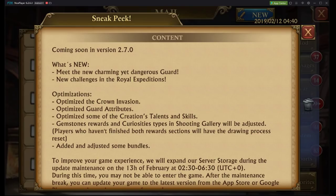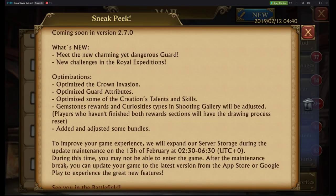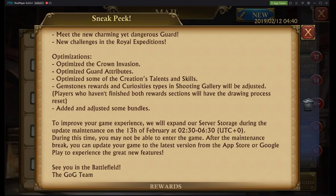The latest updates: there's a brand new guard, and there's new challenges in the Royal Expedition. They said they optimized the crown invasion, optimized guard attributes, optimized creations, talents, and skills. Gemstones, rewards, and curiosity types in shooting galleries will be adjusted, so they'll pretty much adjust what you're getting when you use your shooting gallery coins. And they added and adjusted some bundles, which is probably regarding the new guard.